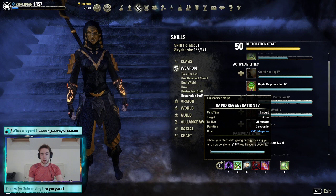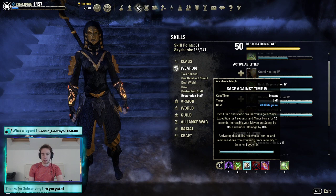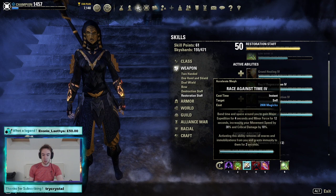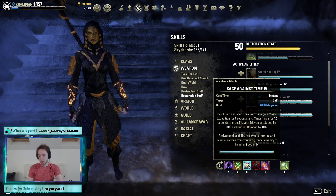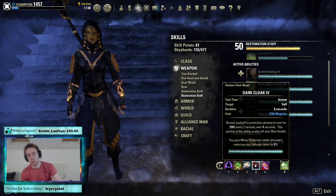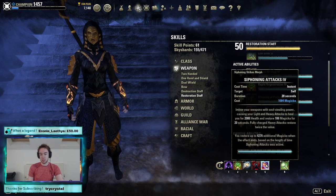Second skill is Rapid Regen — a nice juicy HoT on this, it is going to be absolutely mandatory. Race Against Time is going to give us our snare remove; we do not have one otherwise. More importantly, it is going to give us Major Expedition, which is very useful on a Mag Blade because kiting is your best defense. The crit damage obviously goes to waste, which is a bit of a shame compared to the Argonian build, but we need the snare remove and the Expedition. Dark Cloak is going to give us a secondary heal — a massive HoT because of the size of our health pool. And last but not least, Syphoning Attacks for yet another HoT and some sustain.